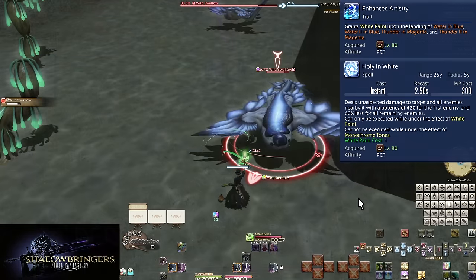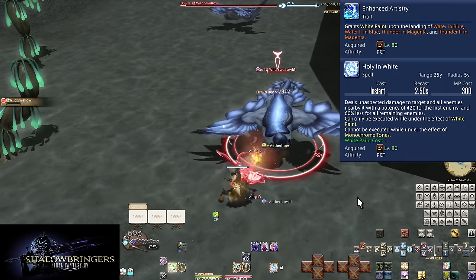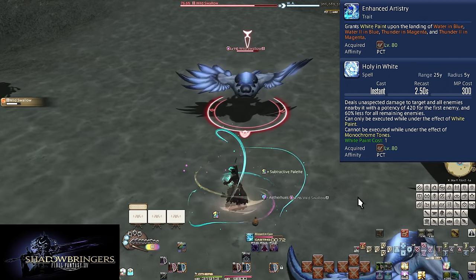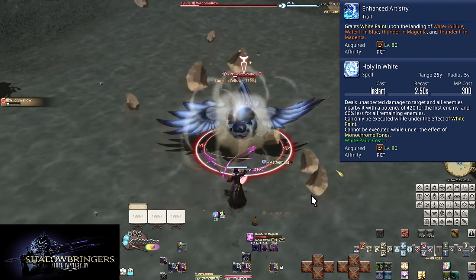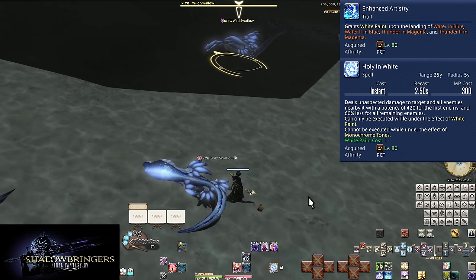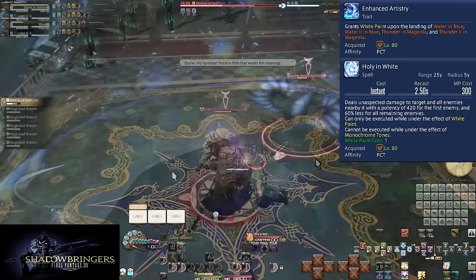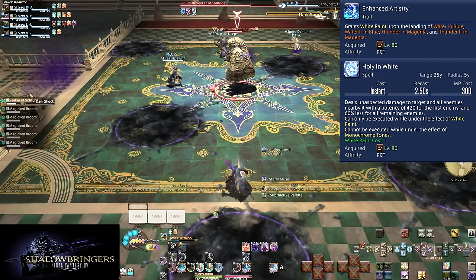Level 80: Enhanced Artistry and Holy in White. Finishing a full combo — Water in Blue or Thunder in Magenta — will grant you one splotch of white paint on the pallet gauge. These allow you to use Holy in White, an instant cast spell costing 300 MP. It hits the specified enemy with a 5-yard AoE centered on it, dealing 420 potency to it and 168 potency to all other enemies hit. This is mainly a movement tool. You can store up to 5 uses of white paint, so no matter how heavily a fight expects you to be moving, you'll have up to over 12 seconds of uninterrupted movement if you manage your paint properly.